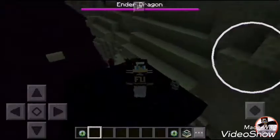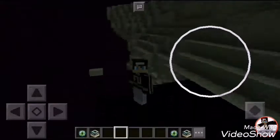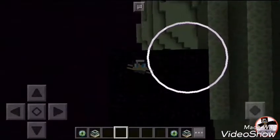So we are inside the End portal, and here we can find the Ender Dragon and Endermen. We can fight with them — if you don't know how to fight the Ender Dragon, you can check my YouTube channel.